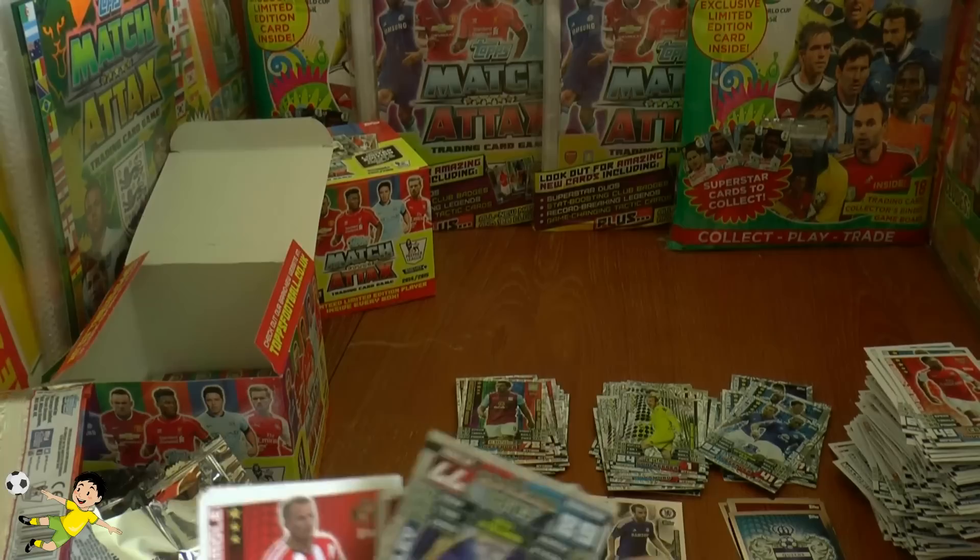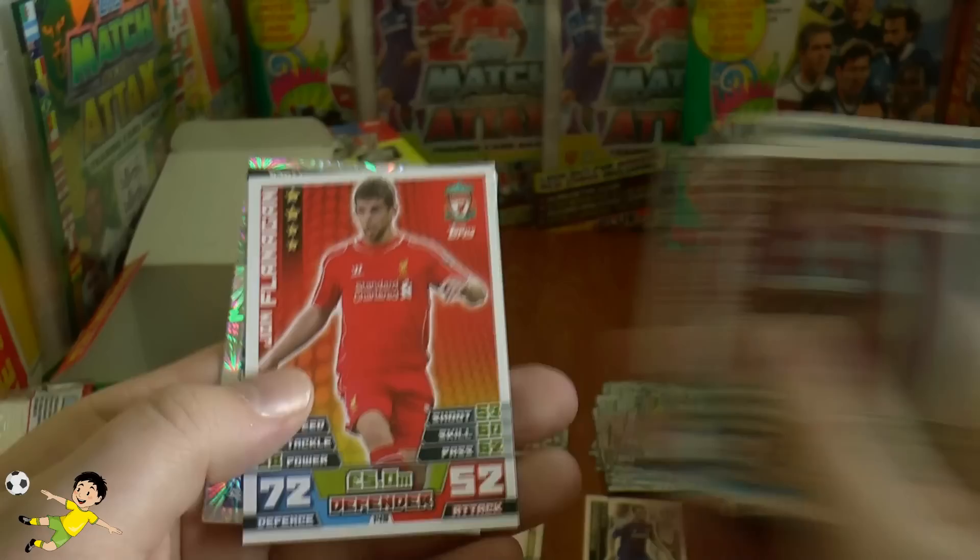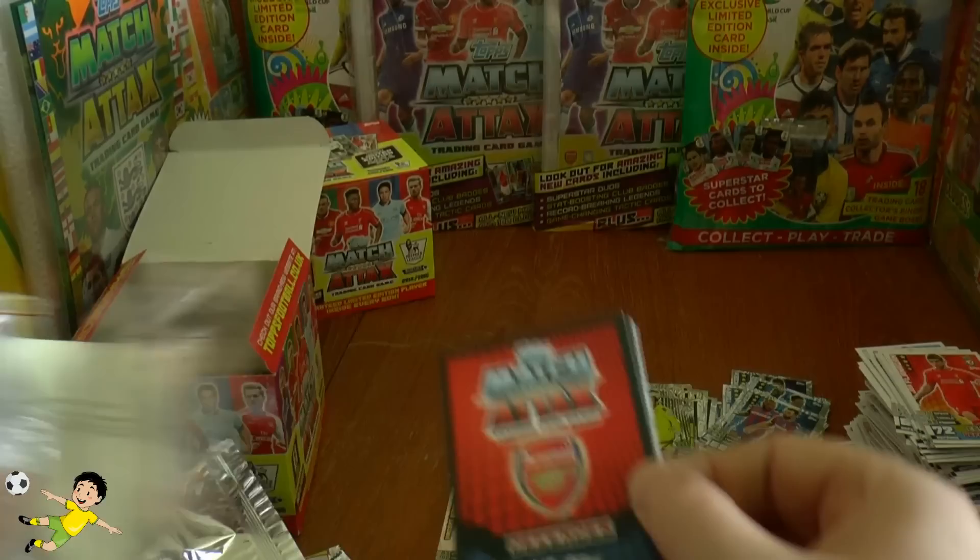Pack twenty-nine: Castaignos, Altidore, Aguero, King, McArthur, Session, Yon Taylor, Flanagan. The duo card is Ledley and Puncheon. Pack completed with the Aston Villa badge — the Villains — who started the season quite well.